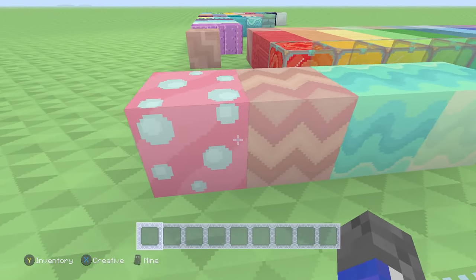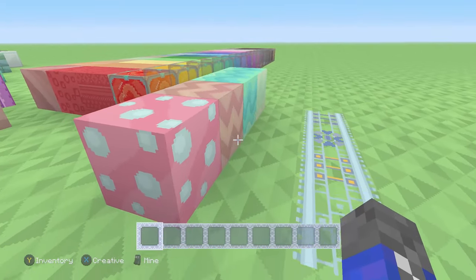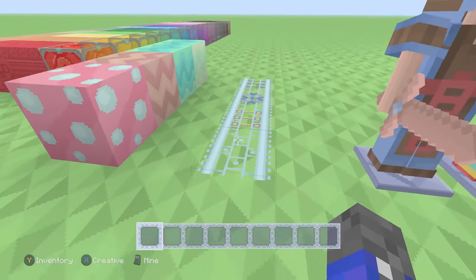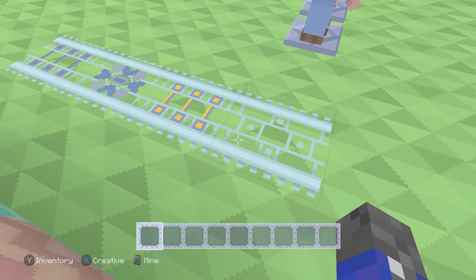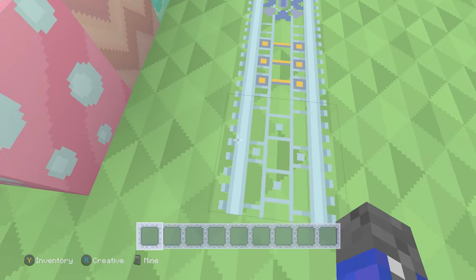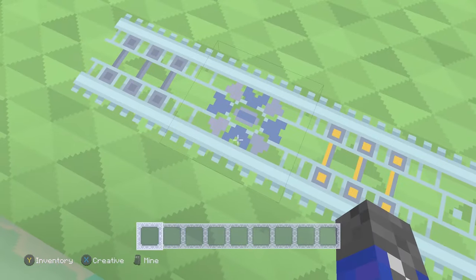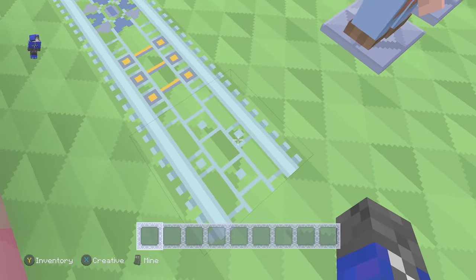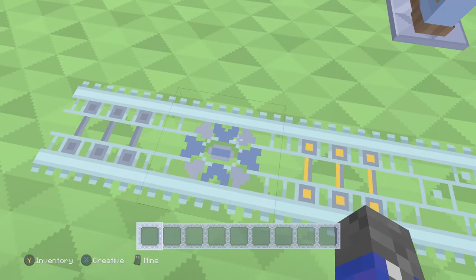Next we have the mushrooms. We got the red mushrooms and their stems, and the brown mushroom. Then we have the minecart tracks — very nice. I like the edges, but this right here looks like it might break apart pretty easily. The power rail looks very nice. The detector rail, the activator — it looks very nice. I probably like the activator-detector better. The powered rail, very nice.